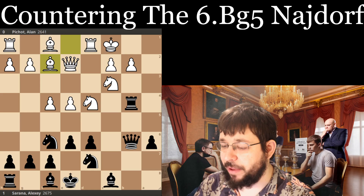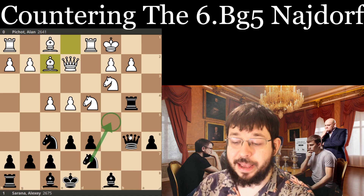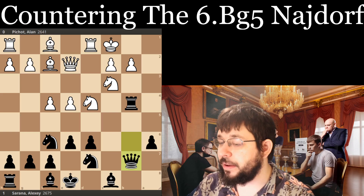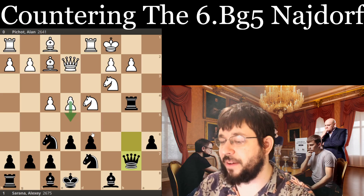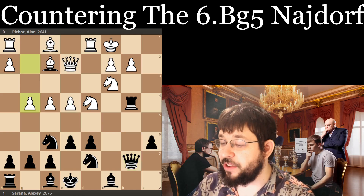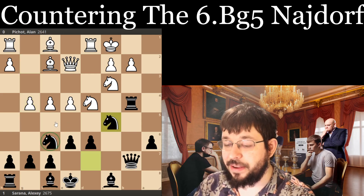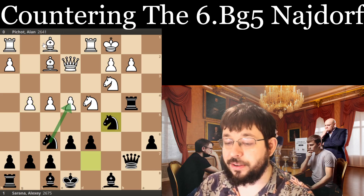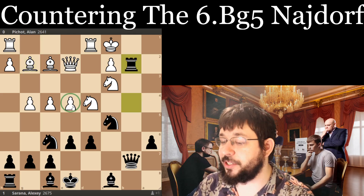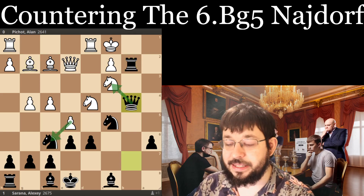Instead White played Bf2, and it turns out Nc5 is actually really strong here. But in the game Serrana played Qb7 — not a bad move, though the reason it's not as good is you're letting White go e5 and get some play in the center. After g4 though, Black was basically doing quite well. Nc5, hitting the pawn, is actually quite strong. With Bg2 and Rb2 in, you're not really concerned about e5 because your attack against their king is simply quicker.